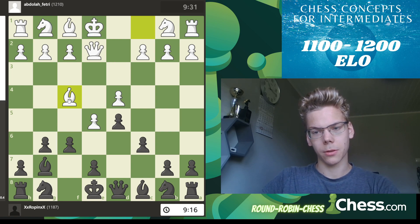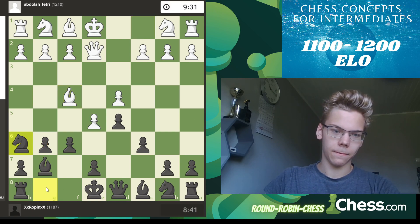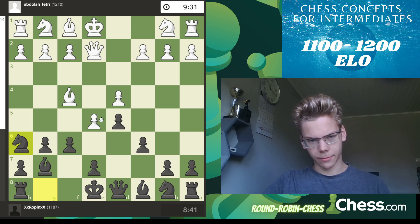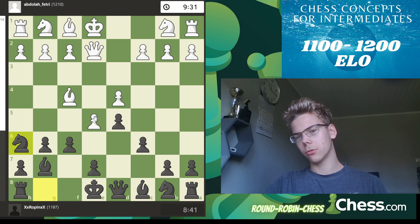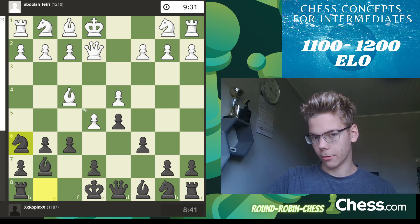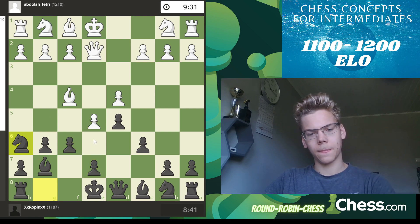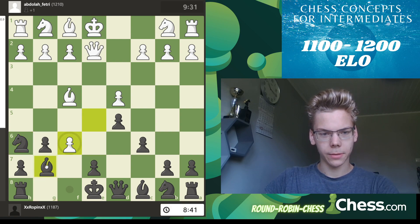They move the bishop up. Well then, you already want to develop this knight — except that it plunders. Your opponent has two captures: one of them is good and one of them is bad. If we take the knight that just appeared here, the bishop takes and we take this pawn — it's pinned. But if you take the pawn this way, your bishop is now overloaded. It has to go back, otherwise you lose the knight.